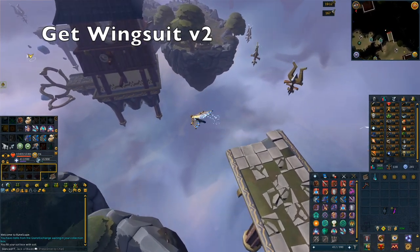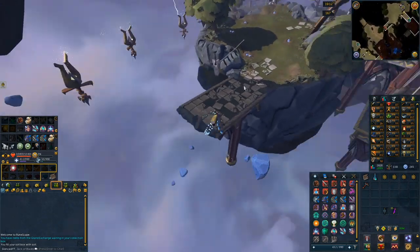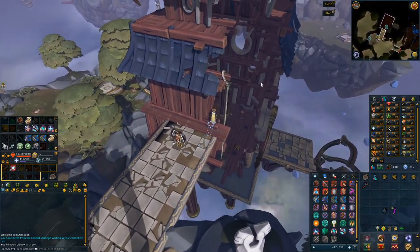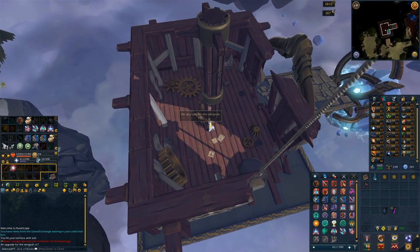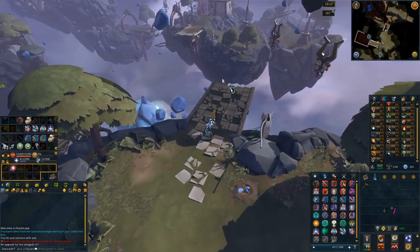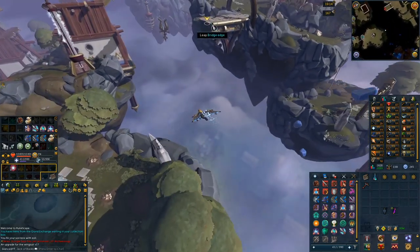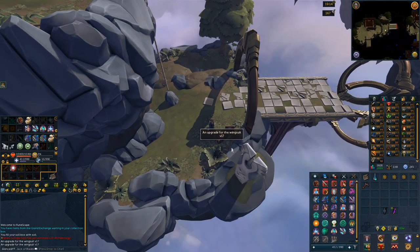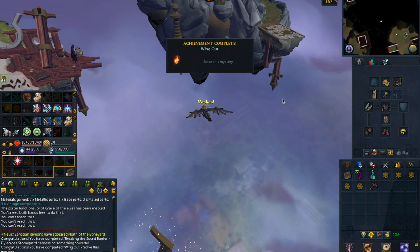For step two, you're going to want to get the Wingsuit V2. Go off the platform in the first area and head over to the platform just to the west. Walk a bit north and go down the rope at the building there. You'll find the first Lightning Conductor, which gives you the first upgrade for the V2 Wingsuit. For the second Lightning Conductor, head south to the southeastern platform, go down the rope, and you should find it right there. Then go back up the ladder, jump off the ledge, and continue east past the Lightning Posts — that will complete the Wing Out mystery.